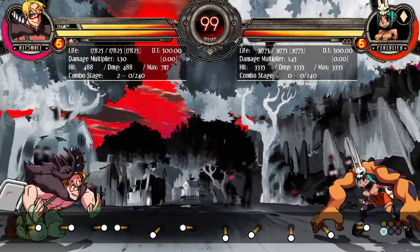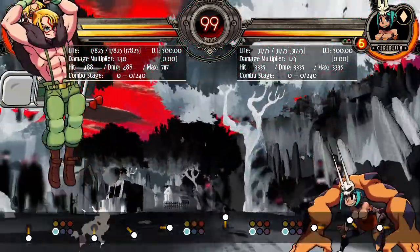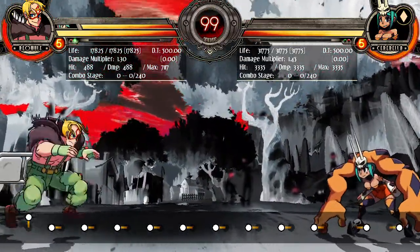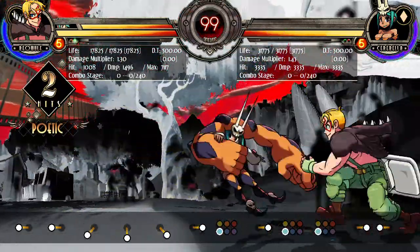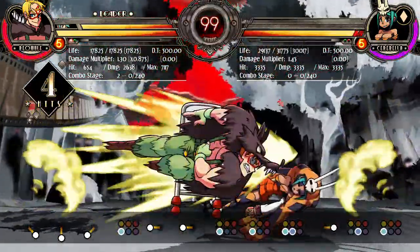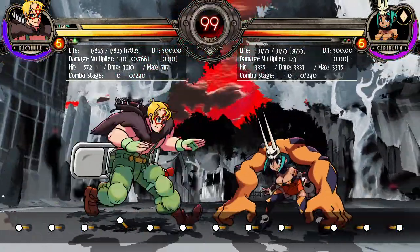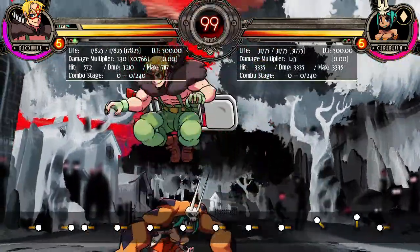Typically, Wolf Blitzer can be used three times and you can change direction any of those three times. But for each bar of hype you have, you can do one additional Wolf Blitz at the cost of a bar. Enhanced moves are typically stronger versions of a move that cost resources — sometimes they have better frame advantage, sometimes more damage, or sometimes better Oki.